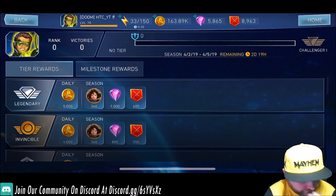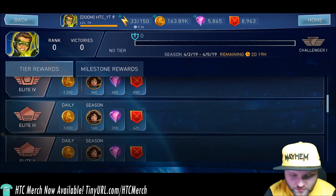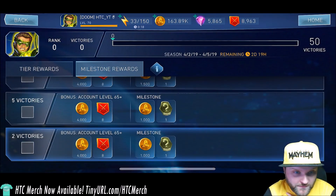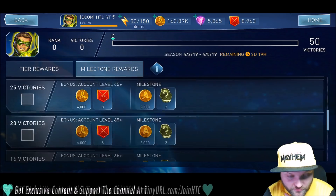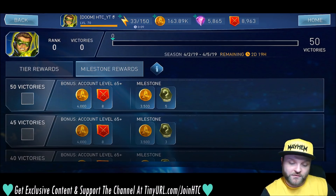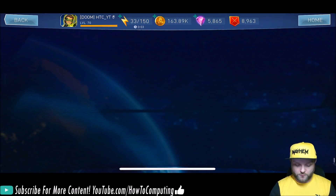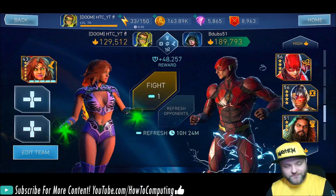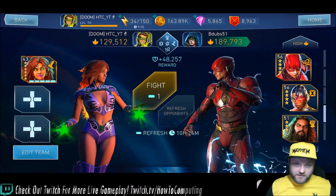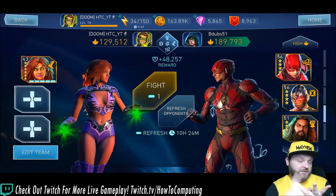You get a ton of shards if you can get high up in tiers. If you're autoplaying, you shouldn't really be worried too much about tier rewards — you should be looking at the milestone rewards. For me, I'm level 70, and I can get all of these rewards without playing a single fight, just through autoplay, and I do that on all three devices. So if we look at exactly what the rules are, there are only a couple. One is you want to only ever have one character on your team. Right now I've got Starfire — she heals herself — so this should be almost a given that she's going to win.